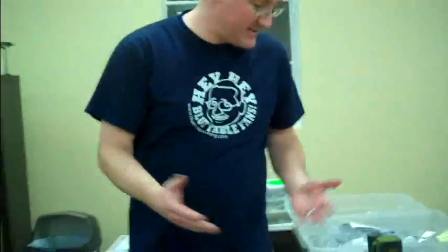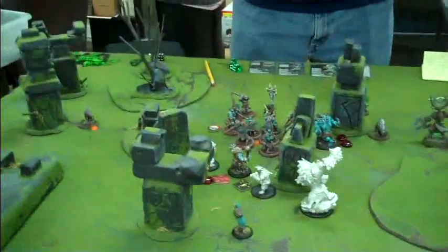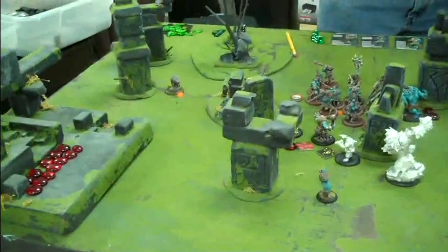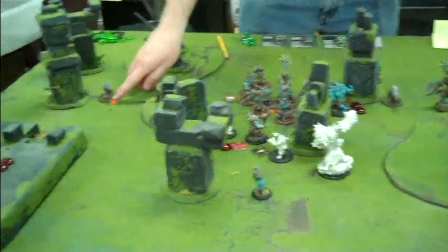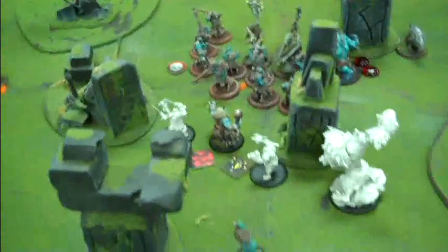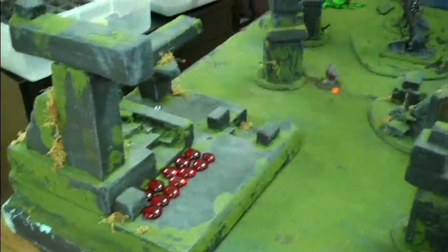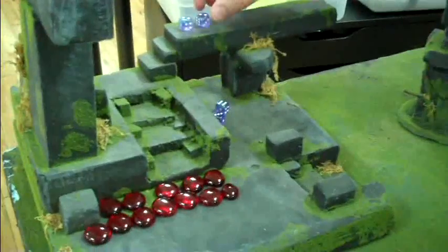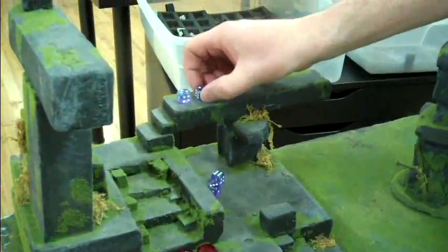First off, the mission — I can't remember what it is — it's objectives. There's three objectives, and starting on the second turn, at the end of your turn, you get a point if you have a guy in contact with the objective. Those are these little tiny fluorescent skull-like objects there. On his first turn, because Cameron took the first turn, he scored two points for two objectives. And on his second turn, he got two points for two objectives.